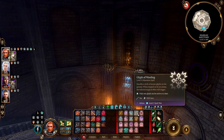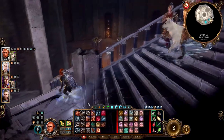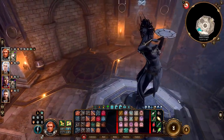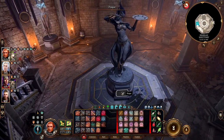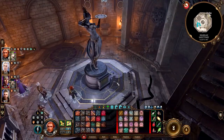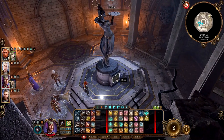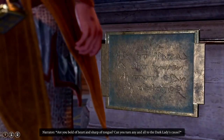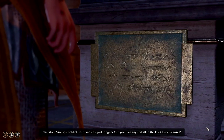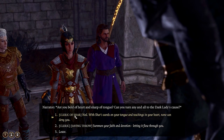I think it's the statue in the center of the room, which I did see, but I guess I didn't notice there was a plaque to read. Yep, here it is right here. I'm not sure how I missed that — I'm going to say it was because these stairs were in the way. I think we want Shadowheart to do the honors here. Let's have her read the plaque: 'Are you bold of heart and sharp of tongue? Can you turn any and all to the Dark Lady's cause?' Well, if anyone can, it's Shadowheart — she is a cleric of Char.